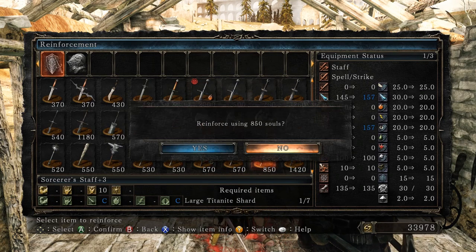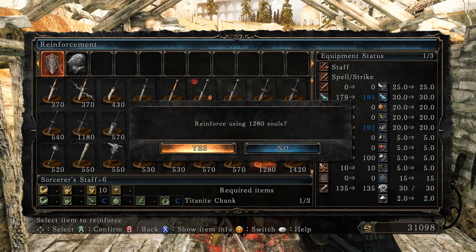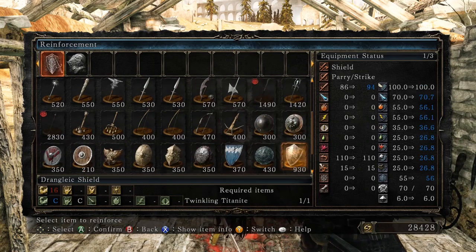Sorcerer Staff — I do want to upgrade this because it's still giving me damage, and I'm finding that having a staff in both hands actually works out pretty well. I can even go up to plus 6, plus 7 — even better. And then Sunset Staff — I still don't have enough Twinkling Titanite to worry about that.